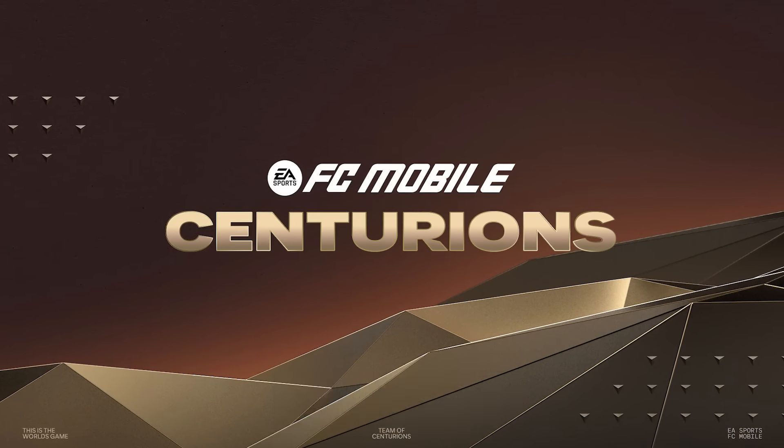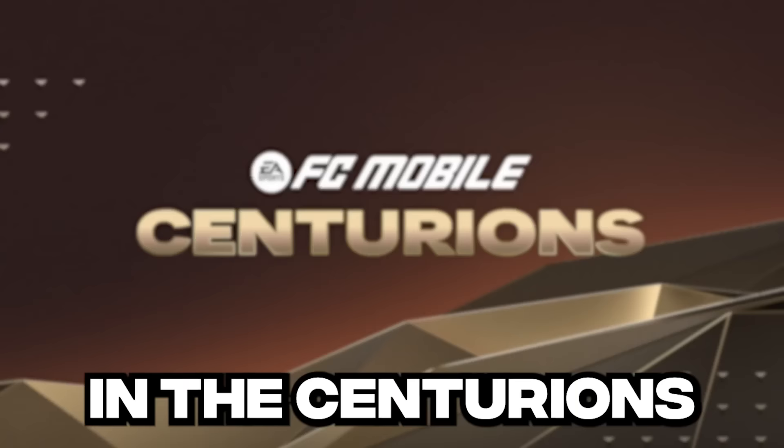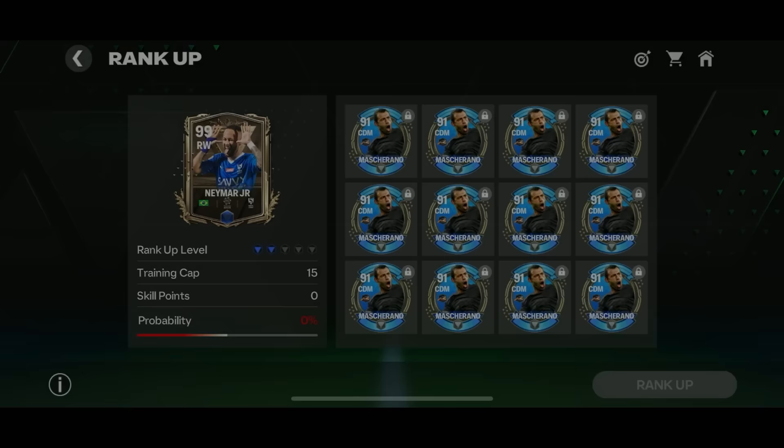EA has released a brand new Centurions event in FC Mobile, and in that event we have a brand new 97 OVR Neymar card — but he's a right wing player. Today I'm going to be purchasing the Neymar card, ranking him up to 101 or 102 OVR, and then making a team around him with the help of an awesome wheel based on Neymar's career, with a few bad options thrown in as well.